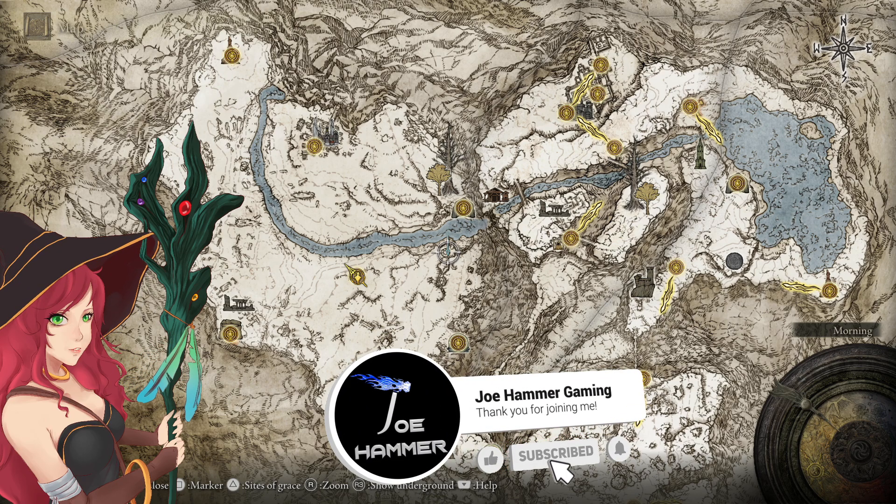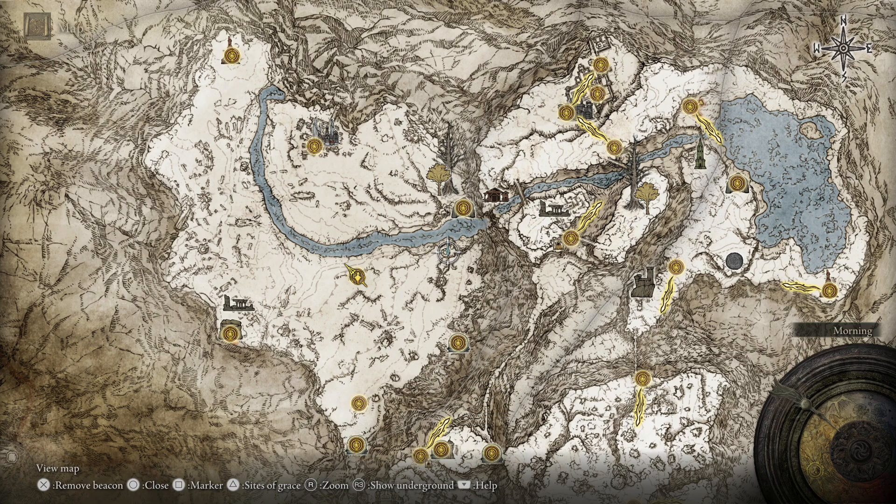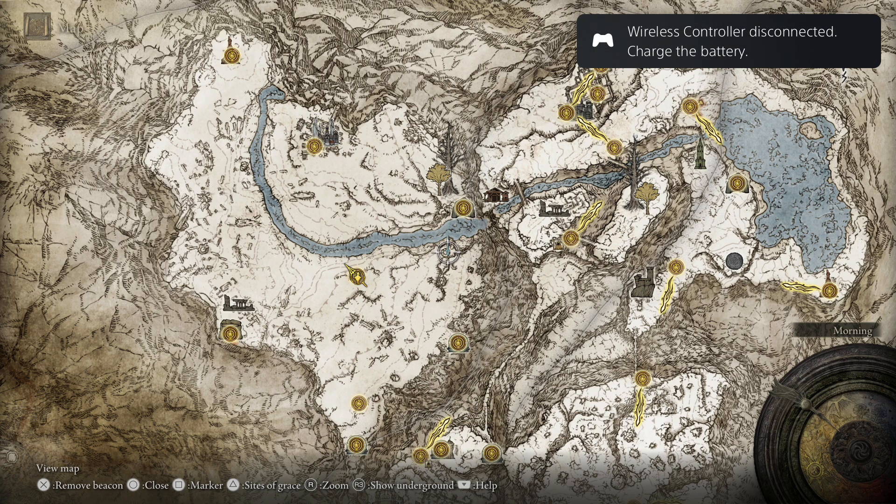Hello everybody, welcome back to Elden Ring. In this one we are going to be clearing the Albinauric Rise. This place has the Graven Mass Talisman, which increases your spell damage by 8%.